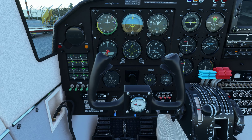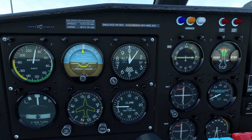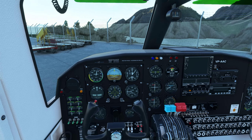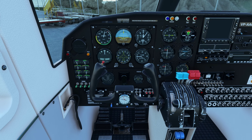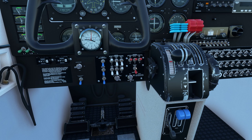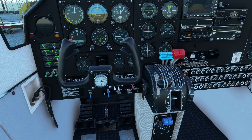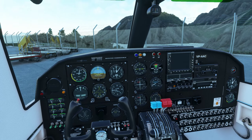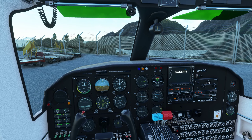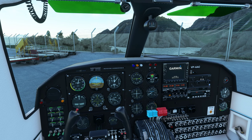1014 is the QNH. Nav and strobe lights on, taxi lights on, engage the brakes, turn the external power supply off, release the parking brake. And it's probably a decent idea to turn on our avionics, right?